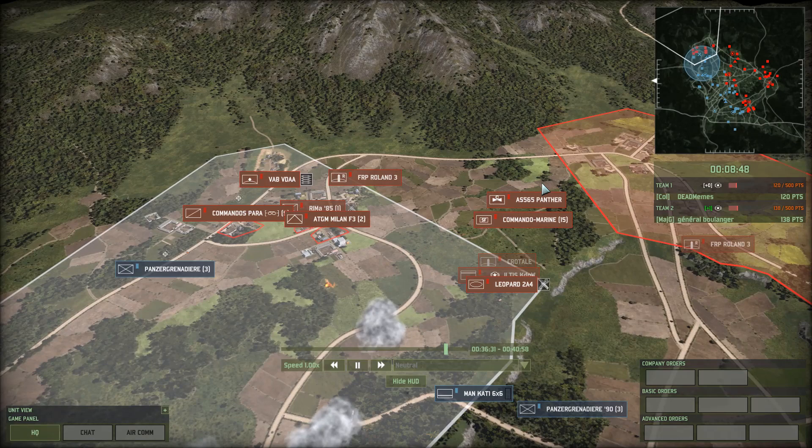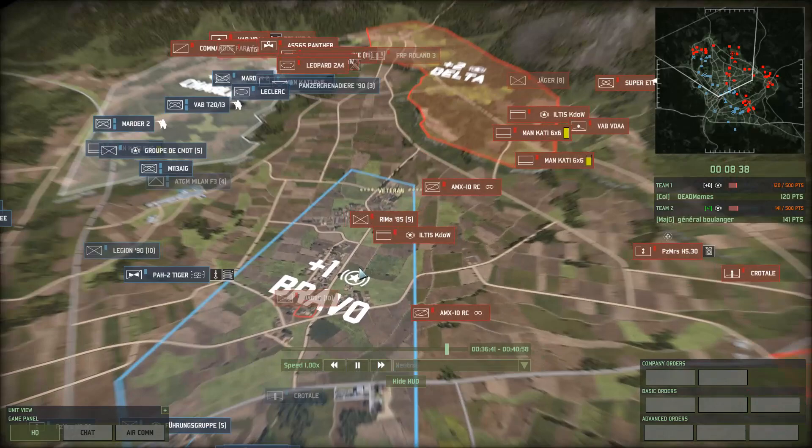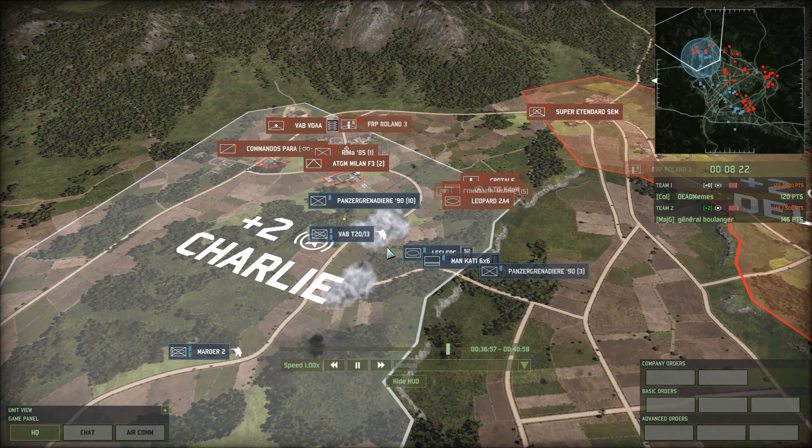VAB is opening up on the Panther, but it goes down. Does the 2A4 get it? Belanger has pushed — he basically has the top part of Bravo and he's moving his Iltsin. Can he even see that? Doesn't look like it. Belanger is taking a plus two.